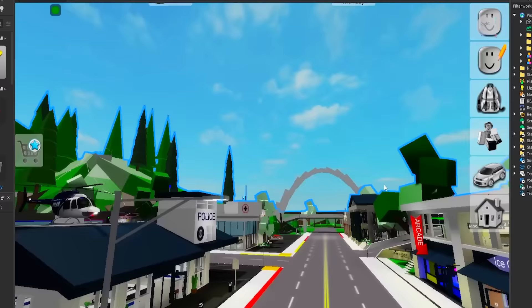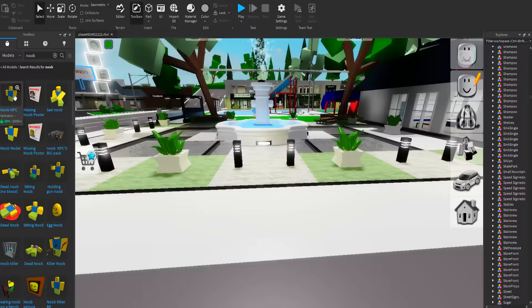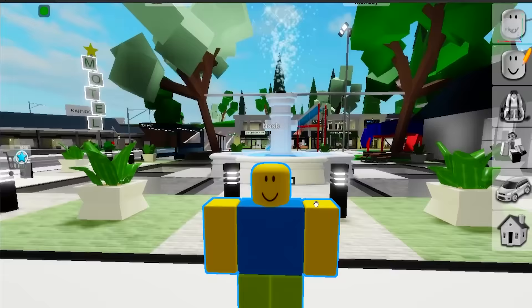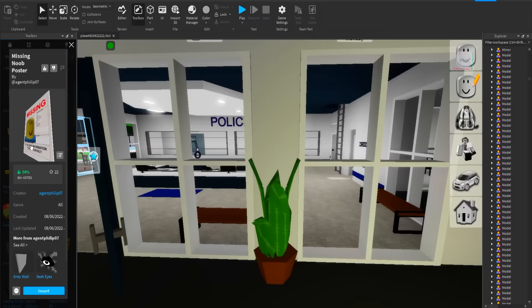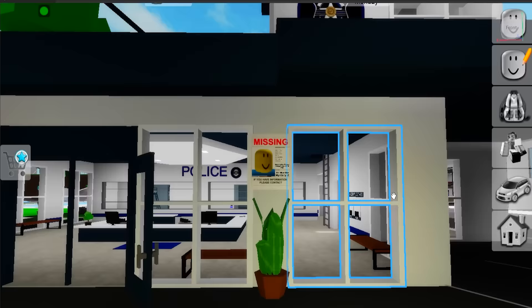If we go into Roblox Studio's search bar and type Noob, there's a grand array of options for us to use. Let's start just by putting a little Noob at Spawn, so you know it's their city. Look at him — such a cutie! We gotta put something in this police station. What about this missing Noob poster? We'll put it right against this wall. I think it looks pretty nice right there.